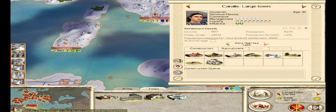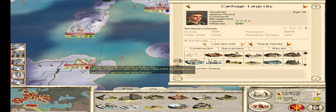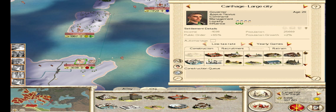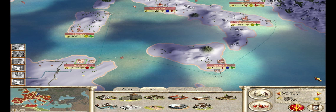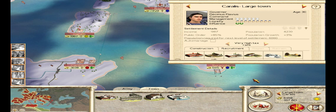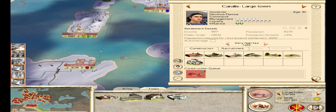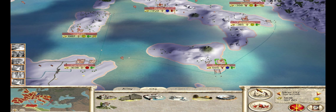Now that I have a little bit of money — Carthage is still really unhappy but I just do not have enough denarii for the Imperial Palace yet, so they're just going to have to hang in there. We want money right now, we want money and lots of it. So I'm going to go around and build some sewers in cities while I have the money.